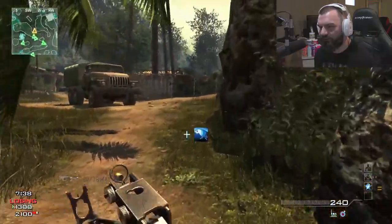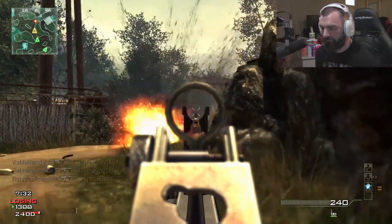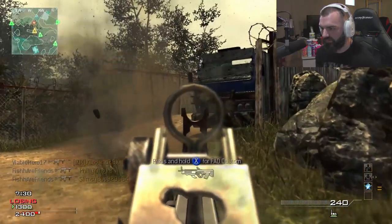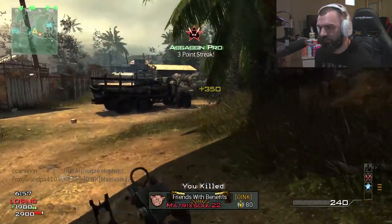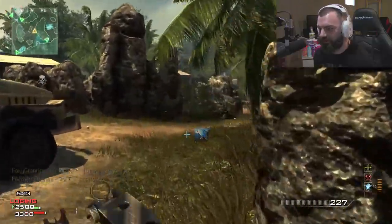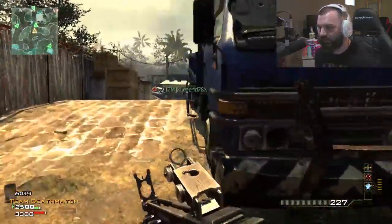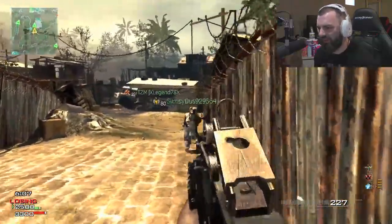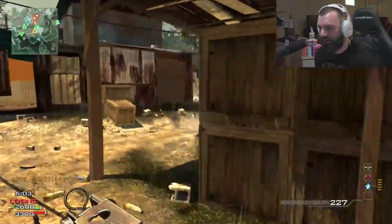This gun sounds very similar to another one of the guns in the game. We got Assassin now. This is a really fast-firing AR. It kind of reminds me of the Osa as well, if you guys have played IW, and I think that the Osa in Ghosts was also a fast-firing assault rifle.